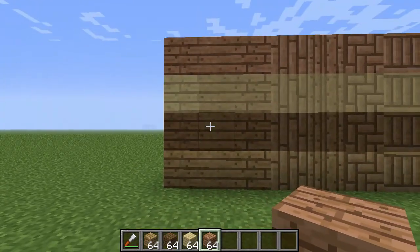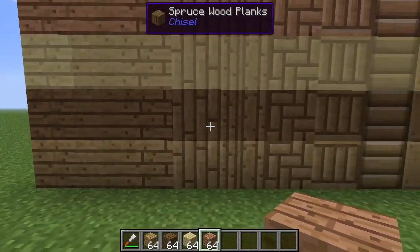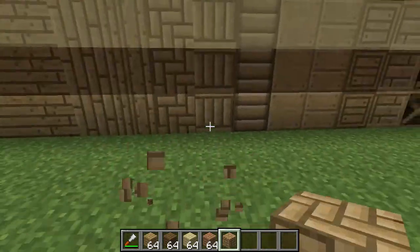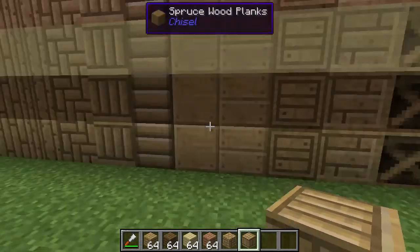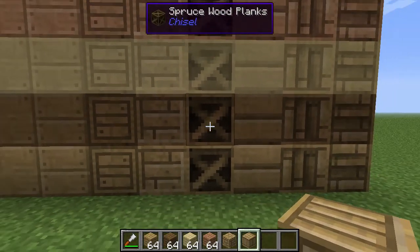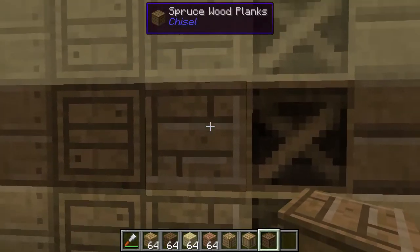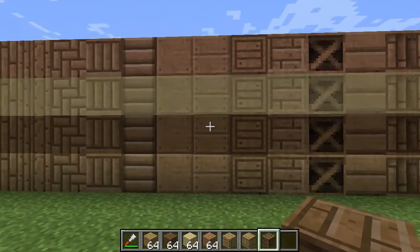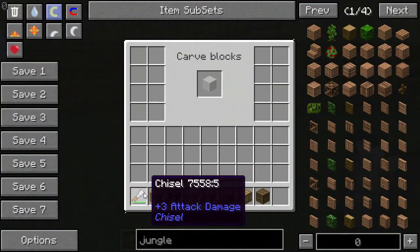We have each of the versions of the blocks stacked on top of each other. We have everything from the normal plank to a smoother looking one, vertical planks, a tiled floor kind of look, horizontal rafters or beams, vertical, very nice flat-looking stuff, things that look like crates — this is called scaffolding even though it looks more like a crate. And then these are actual crates, which kind of look like loot crates. Those are all the different blocks you can craft with the chisel.